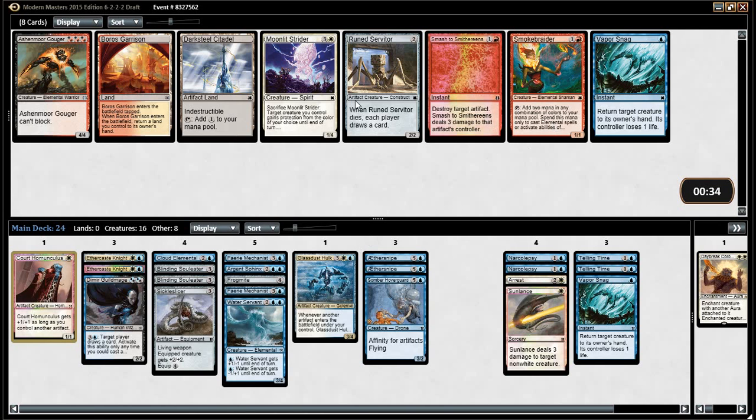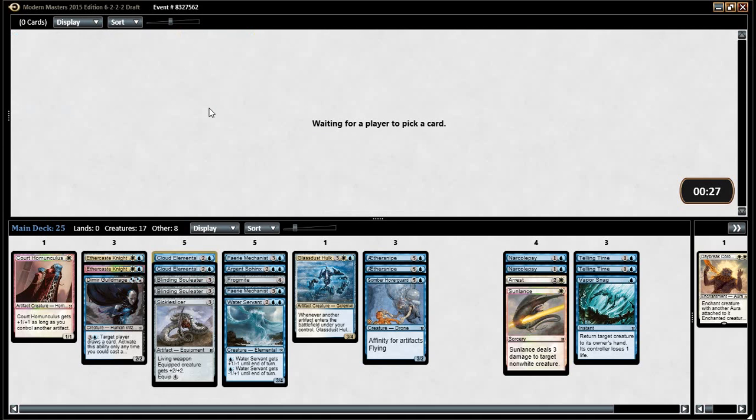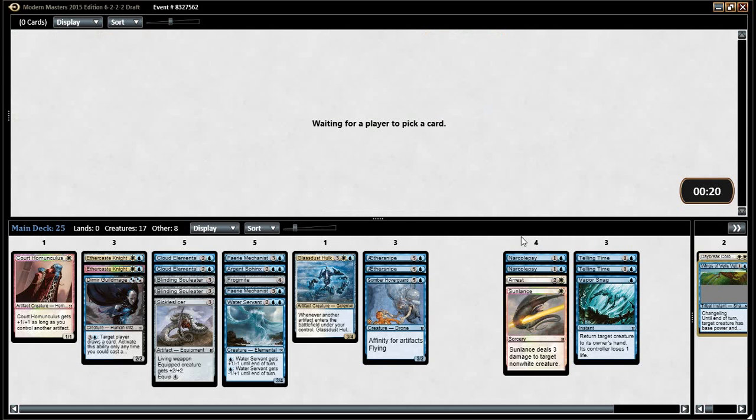Citadel, Rune Servitor — he's not bad. He's not great. I feel like it's just Citadel. That's nice — it's a nice pickup. So you know that fog that gains you a life per attacking creature? I attacked a friend of mine with a bunch of creatures. I knew I was dead — he played that, and I decked myself in response so he didn't gain any life, because I'm that vindictive.